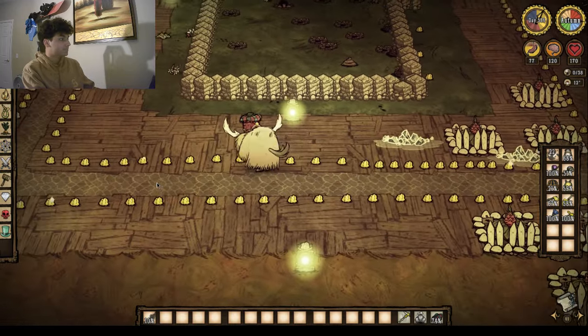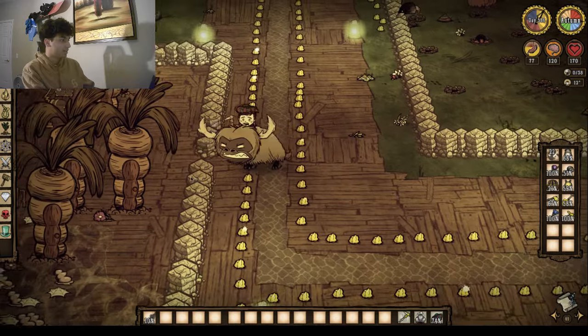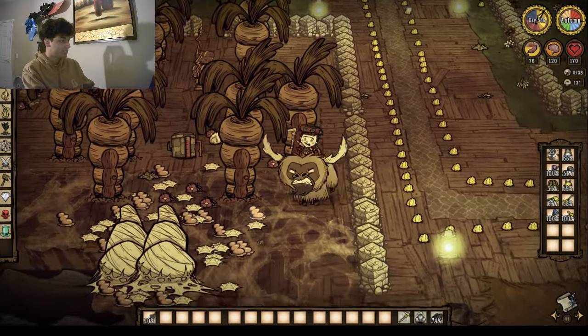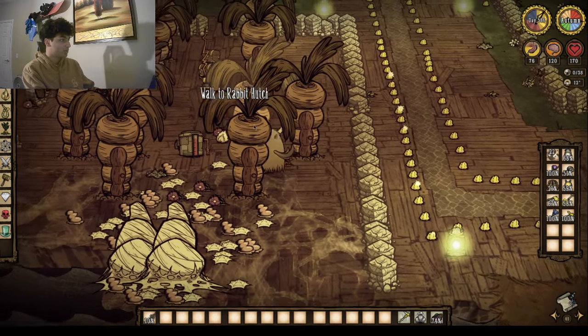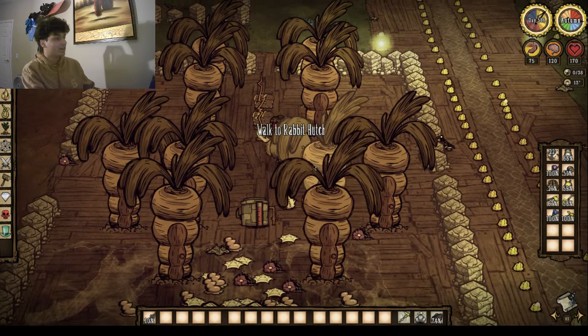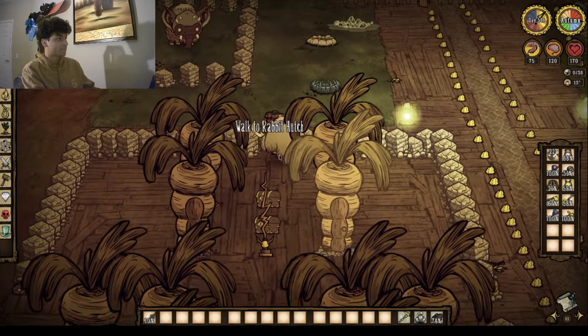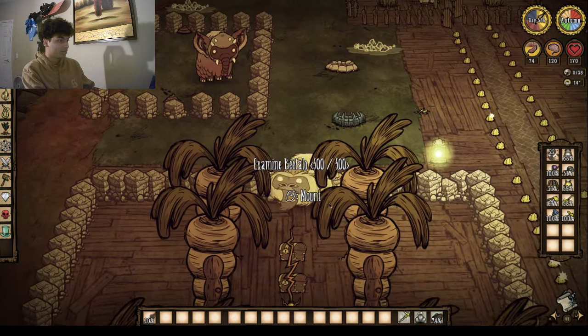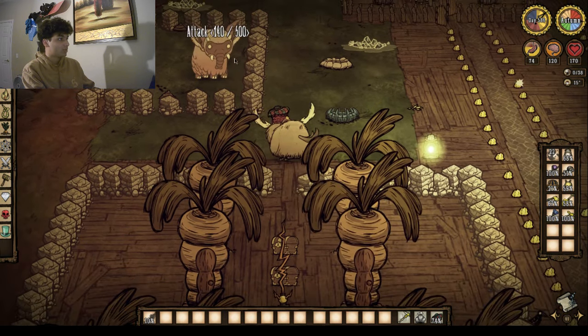Over here we have our bunnyman spider farm. This is pretty intense — the war between these two guys — and you can tell we have a lot of resources accumulated from the spider farm, which is nice. And we have one more qualifant — oh god, my beefalo got annoyed.